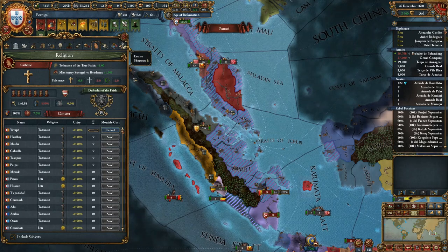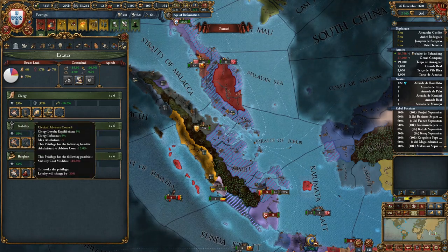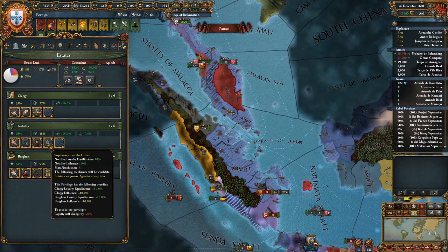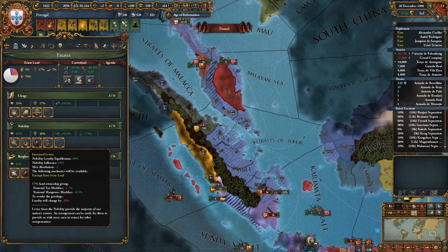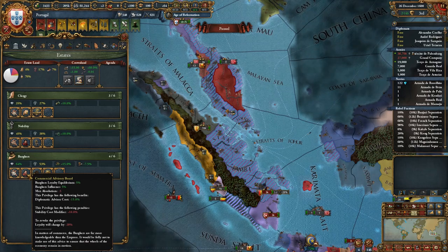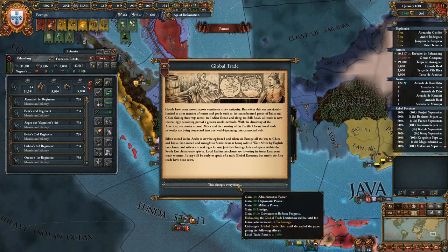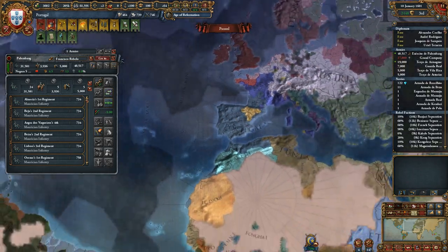I bet the Age of Reformation is getting close to being done, so let's look at our estates. See if there's something we could maybe get rid of. I don't need the advisor cost discount anymore. We don't need increased levies either, nor do we need that one. Oh, we spawned — global trade. That's cool.